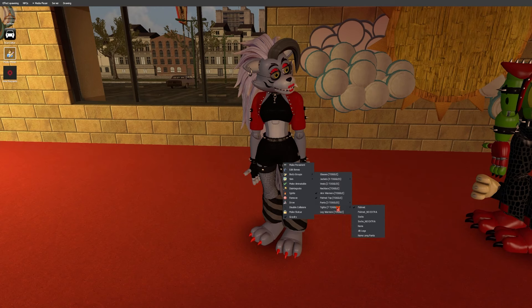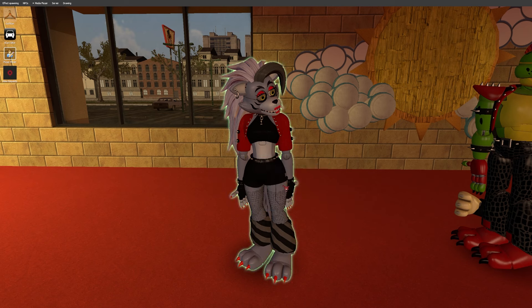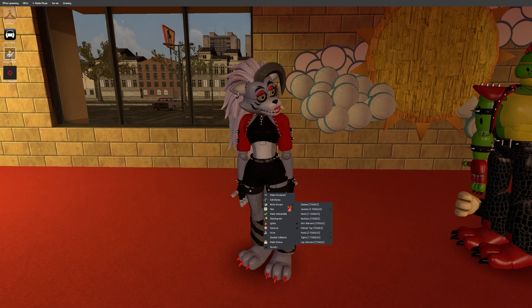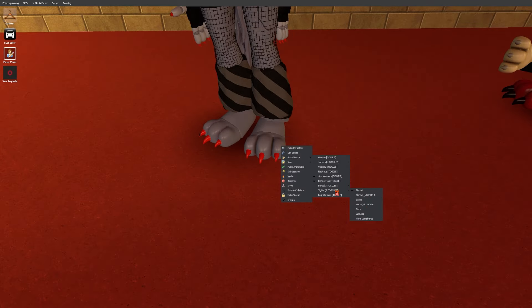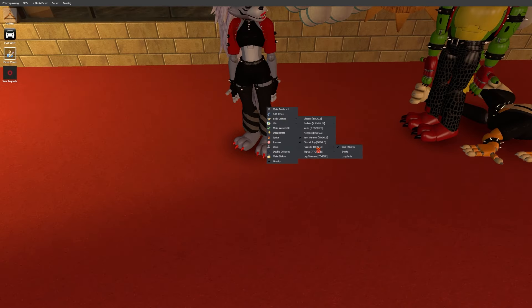I'm just going to click on the remaining body group options to see what they do since I forgot where they all were. One of them gets rid of some things with the sock option. Similar to Punk Rock Chica, you can add or remove those leg things.